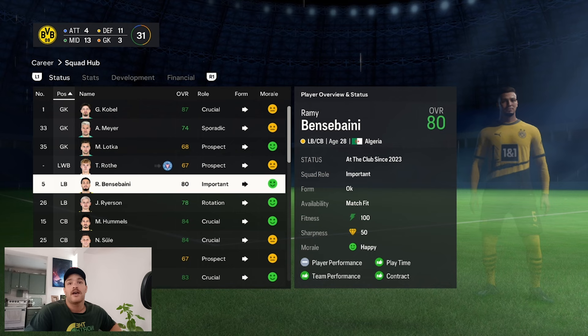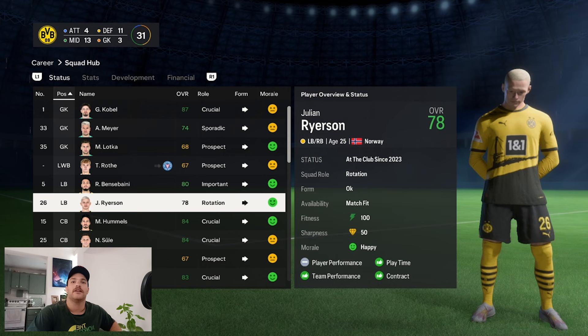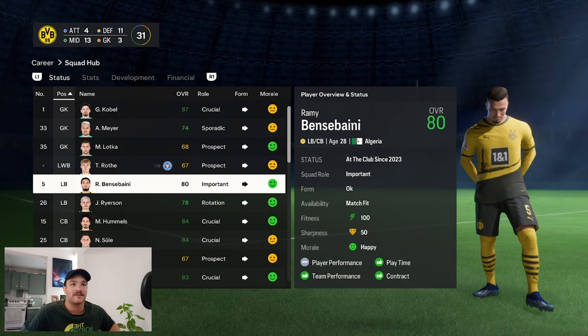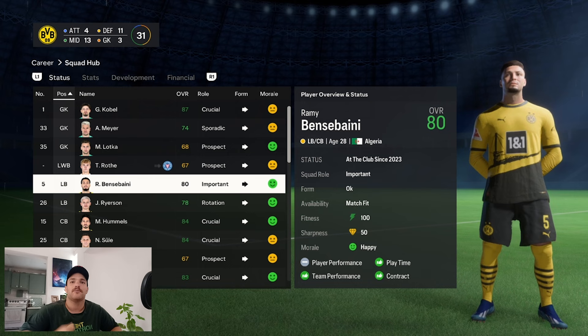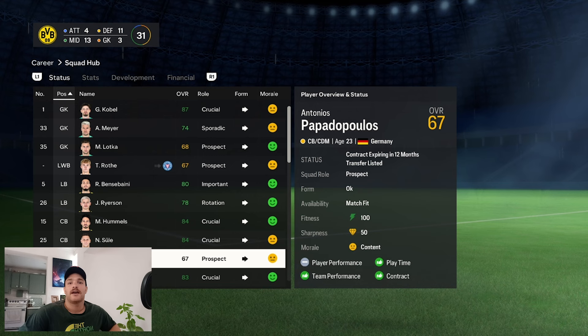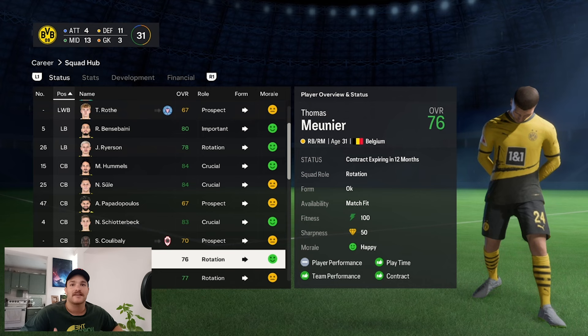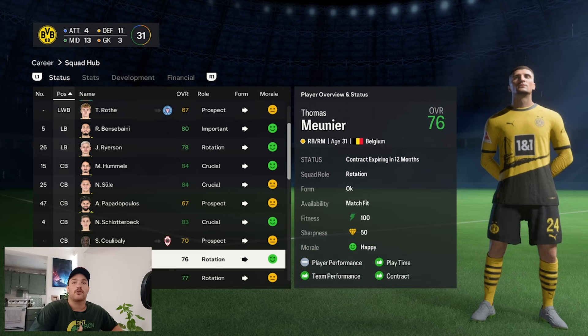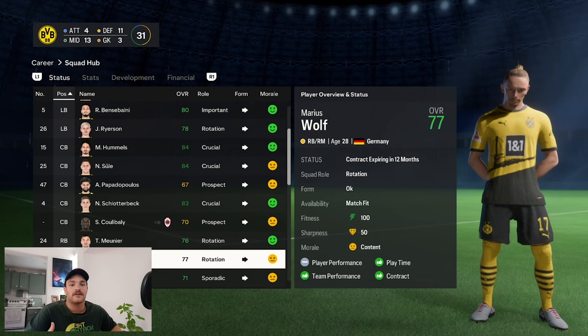Then you've got Ben Sabani and Ryerson. Ryerson is a natural right-footed Norwegian player who can play on the left, but if you bring in Mattson, I'd shift Ryerson to right-back — Dortmund really need a reliable right-sided fullback. Ben Sabani can play centre-back too; he's 28, Algerian, and super solid. For centre-backs — Hummels, Sule, and Schlotterbeck need extra cover, so signing another CB is important. Murnier is consistently injured and Maurice Wolfe is talented at 28, but you still need more cover at right-back.